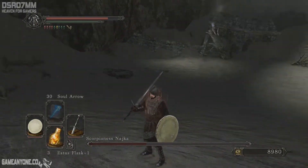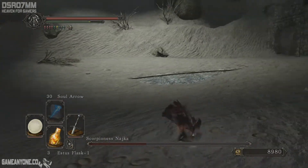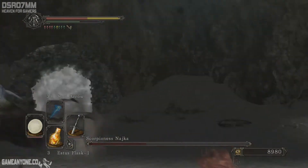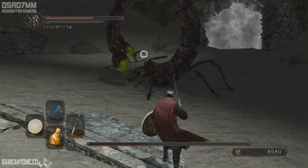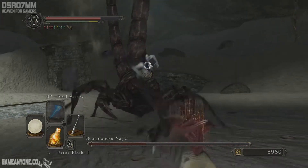Come on, we can do this — we've done scarier things like five gargoyles. The radiant ring is still working so I'm getting HP recovery really fast.